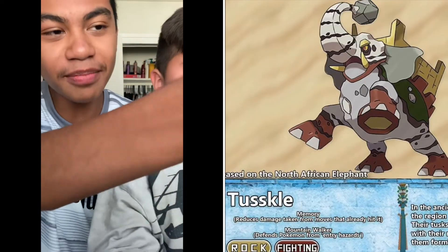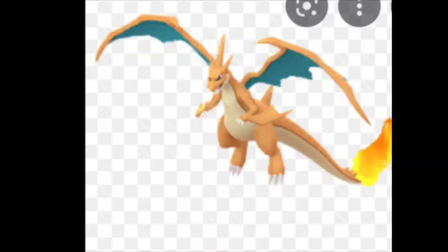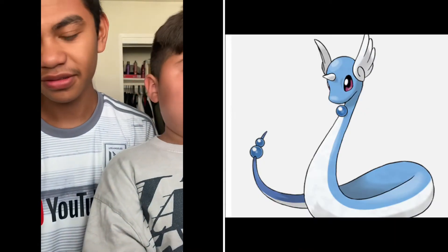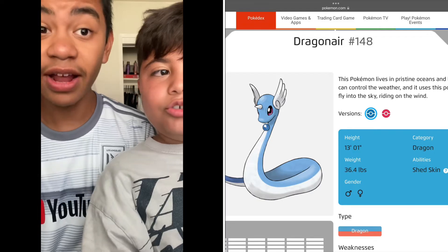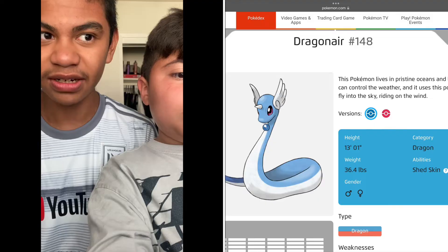Real? Yes! Ding ding, let's go — you're actually getting this right. I'm an OG. This is Dragonair — it is a Gen One Pokémon. It is also 13 feet long, which is weird because Dragonite is only 7 feet. That makes no sense. Yeah, Pokémon is weird.